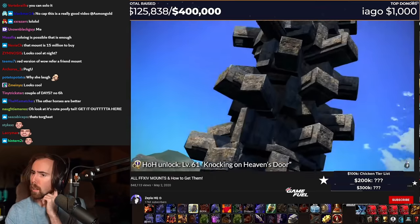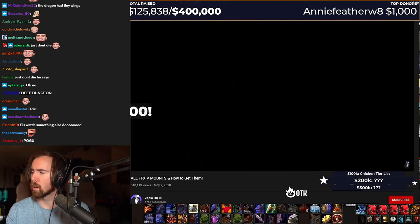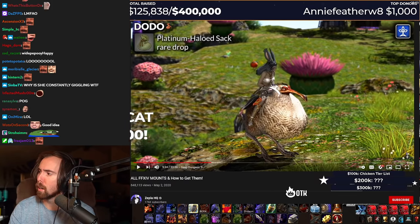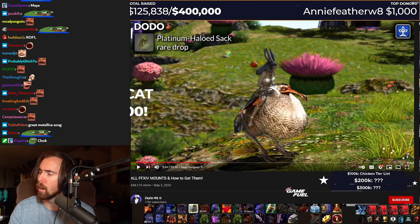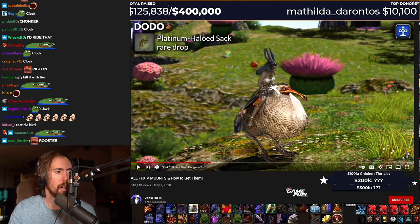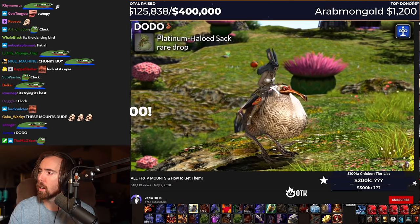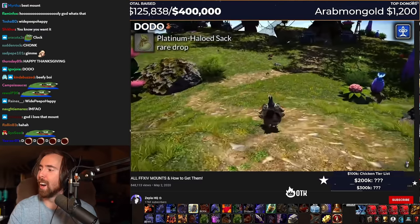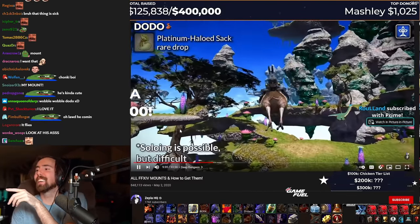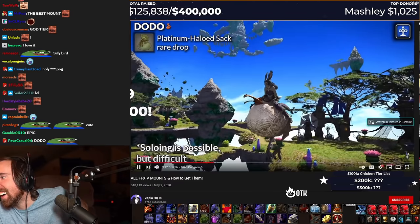Also there's Heaven on High, a deep dungeon added in Stormblood that you unlock with a level 61 quest, Knocking on Heaven's Door in the Ruby Sea. The Dodo is Heaven on High's version of Knight Pegasus. What the fuck is this, dude? Look at that. That's a chonker. It drops from platinum haloed sacks, which are obtained in floors 71 to 99 of Heaven on High. You can sell these on the market board as well. Look at those stupid wings. And it's really the same thing as before — you're gonna need a dedicated group of four people to go in there to progress through on your save.